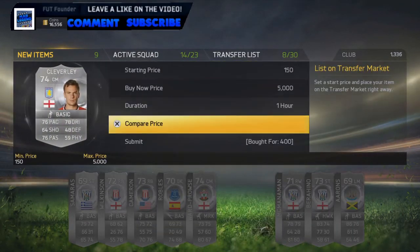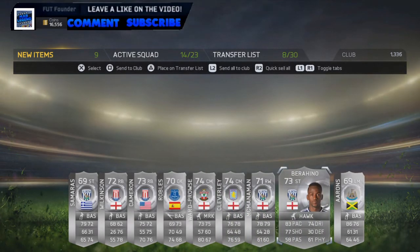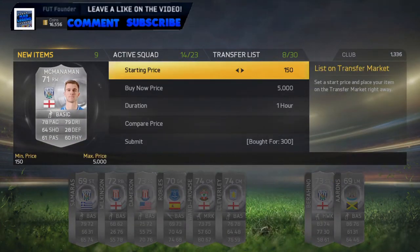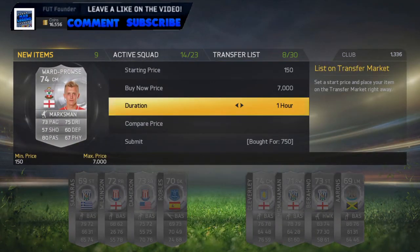We've got a Cleverly, also very cheap — 400 coins — we'll sell him for 800 coins. We've got a Berahino with a Hawk chemistry style, very cheap at 450 coins, and we can sell him for 900 coins. We've got a McManaman for 300 coins and we can sell him for 900 coins. And finally the Ward-Prowse, we got for 750 coins, we can sell him for 1.5k.